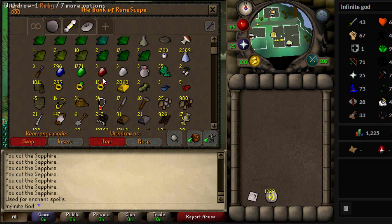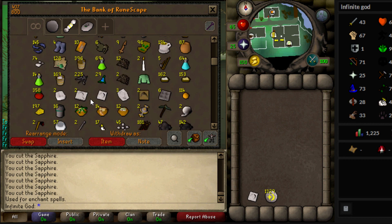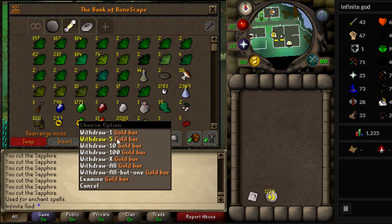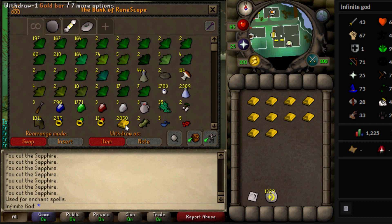It's a good money-making method — not only that, but it's while doing crafting and magic. As you can guess, you can see what we're going to do. It is indeed crafting yourself rings of recoil, because now because of Zulrah the price has risen, and so it is very profitable.